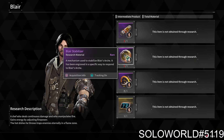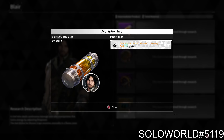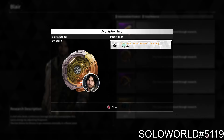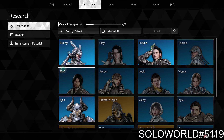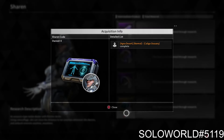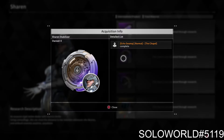The two I'm missing are the Blair Stabilizer, which is in the Bio Lab for White Knight Gulch, and the Enhanced Cells, also in White Knight Gulch Normal Mysteries. I believe all of these are operations, and I think this is the first descendant that's quote-unquote free where you actually have to do all the operations — besides Sharon.